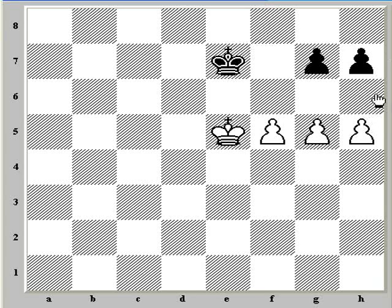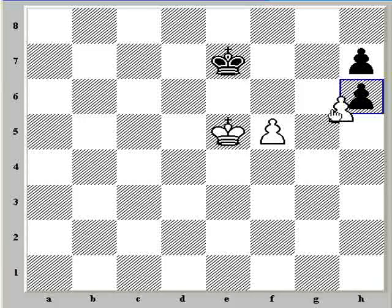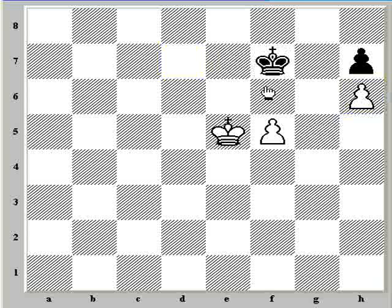Let's look at the other options. Looking at the different pawn moves, first let's look at h6. h6 is trying to pry apart these pawns and get a passed f pawn, or allow some sort of penetration of the white king. Black can try g-takes-h6 though, and after g-takes-h6, king f7. Even though white has earned a passed pawn by pushing h6, this is actually a draw.